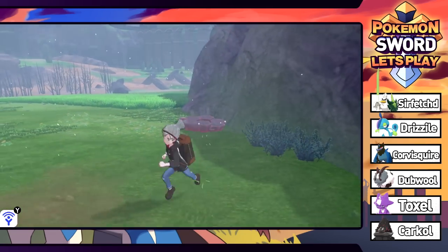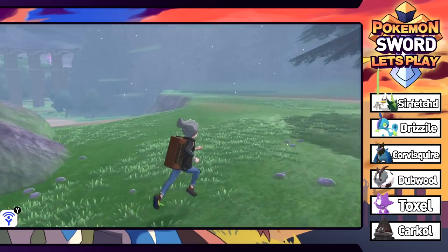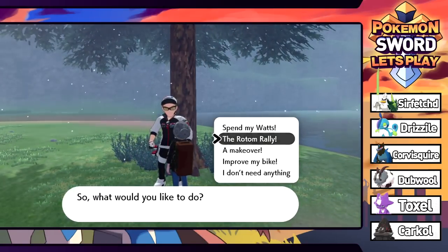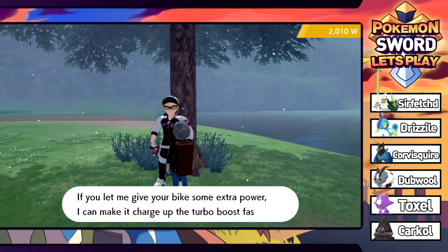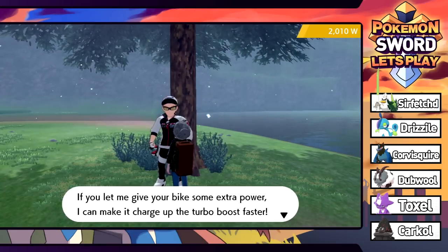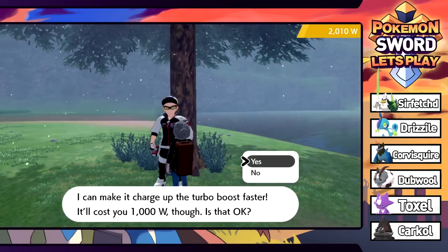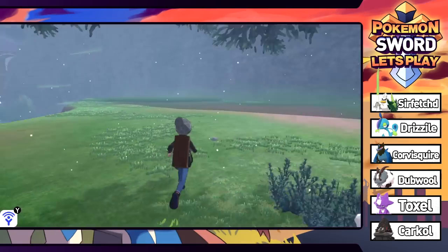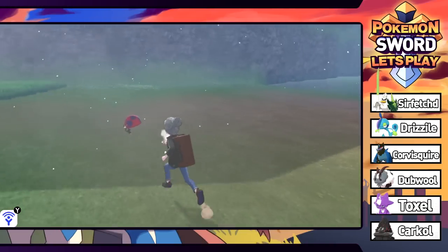We're going to come back when we're higher level. Another bike upgrade NPC - spending 1000 watts to give your bike extra power and a faster turbo boost. We already go pretty fast when turbocharged. What the hell is this thing - a new ladybug Pokemon? Hold up.